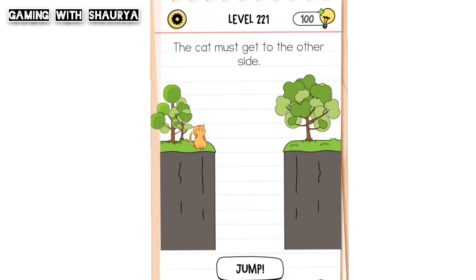Hey guys, please subscribe to my YouTube channel Gaming with Shorif for more solutions. Brain Test All-Star level 221 — the cat must get to the other side. If you simply click on jump, you can see the cat is unable to get to this side.